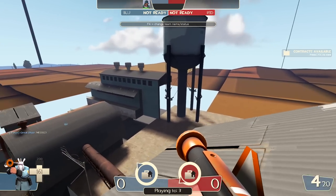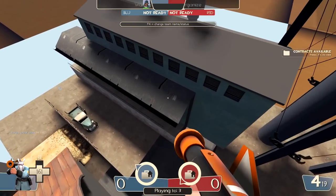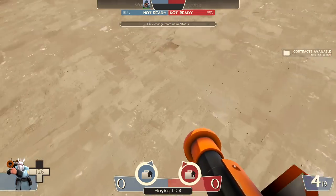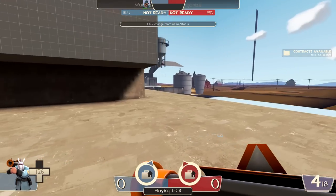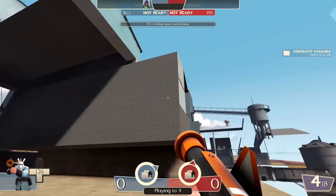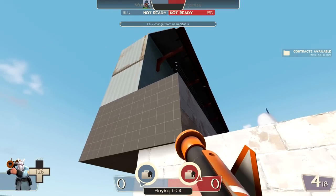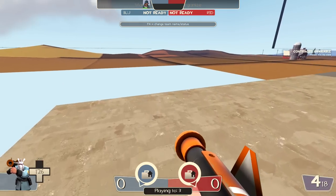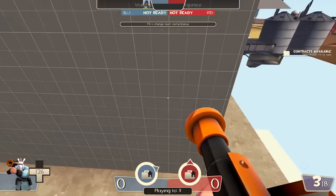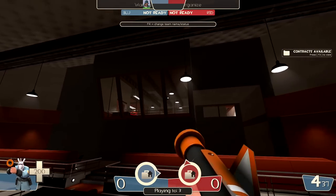Finally, there's a little bit more behind 2Fort blue side that I don't know if I talked about originally. You can go all the way back here, and this roof is actually a thing. I don't quite know why there's so much area back here that they actually left as contactable surfaces, but it's kind of neat to be able to go all the way back here. This is really untapped territory.